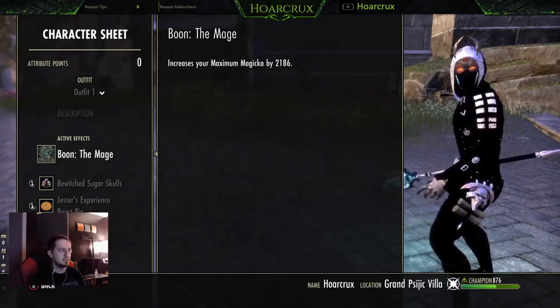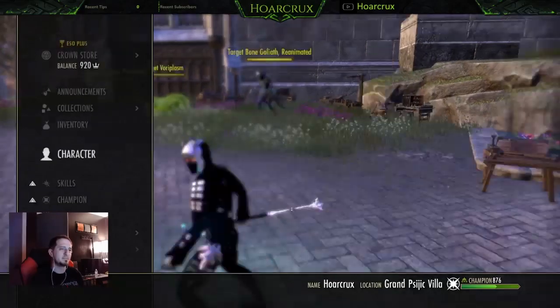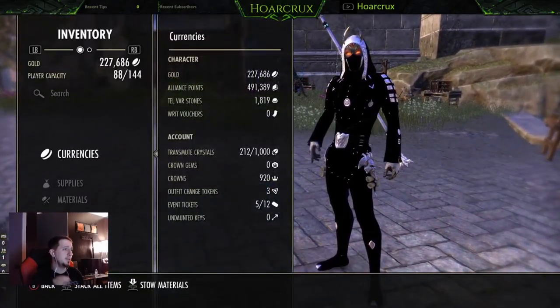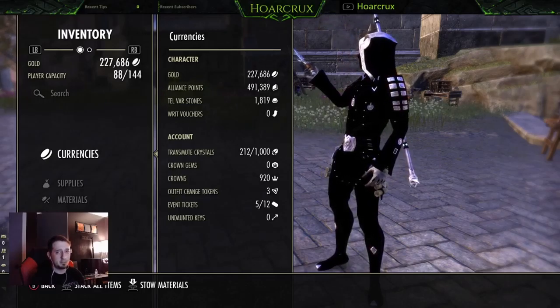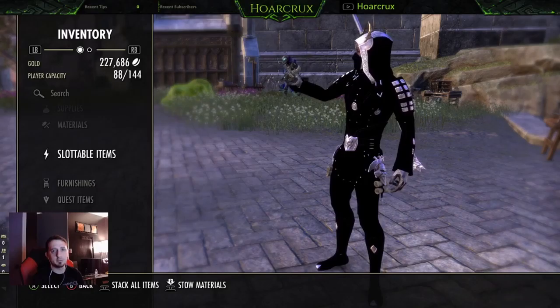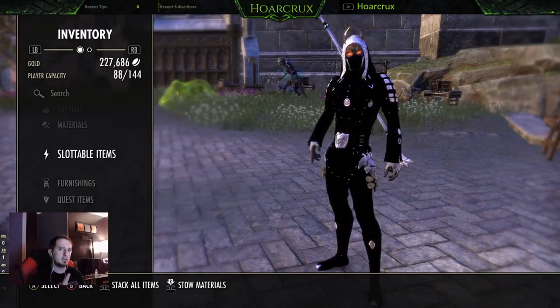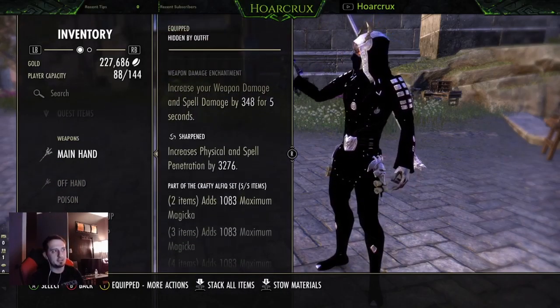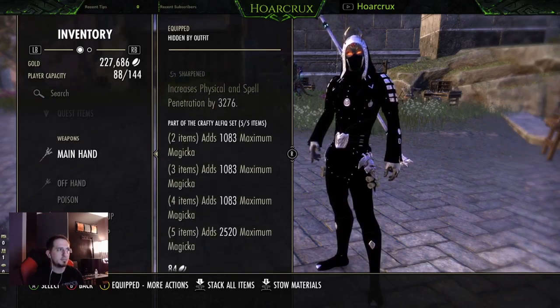Here are our recoveries — 1700, 1500, 1200 on the back bar. Here are our resistances; it is kind of low, but we're running sword and board so that makes up for it because we have a lot of block mitigation. Our recoveries go up by about another two to three hundred with Continuous Attack as well. The food we're running is Sugar Skulls because we need the health recovery — we do not have a source of a direct heal.